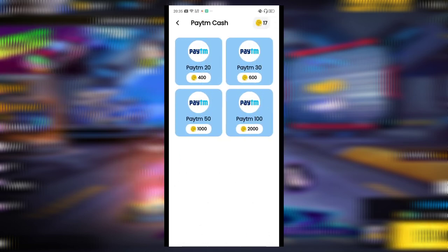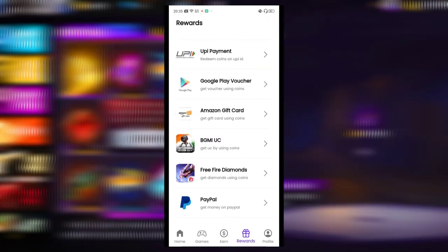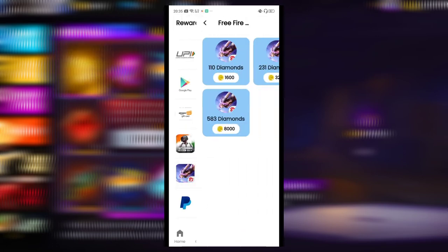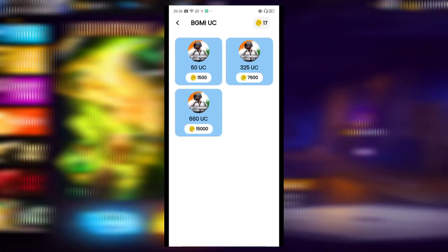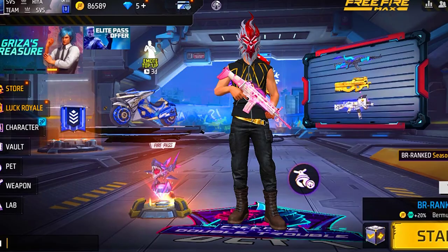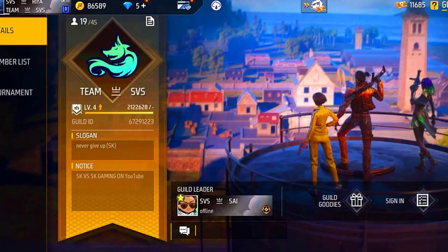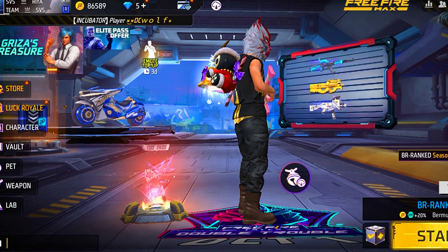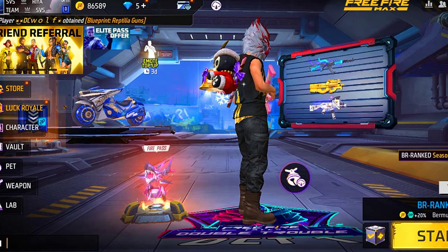Now I am showing you how to get coins and how much money you get. In the good points section, you can get 20, 50, or 100 rupees worth of coins. You can redeem diamonds in Free Fire, and if you are a PUBG player, you can use PUBG UC as well. The app name is Task Dhan. Using coins, you can redeem money, diamonds, gift cards, or other options.